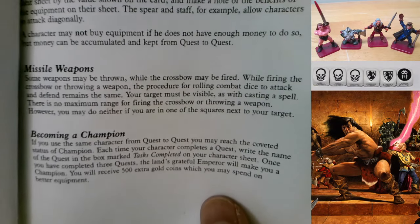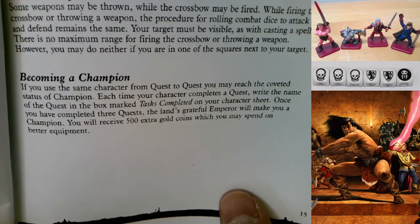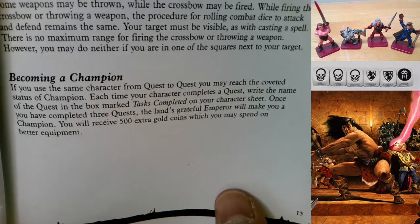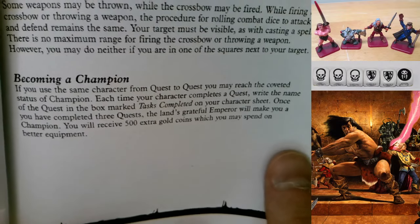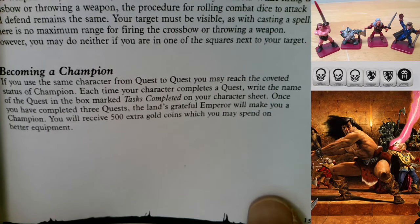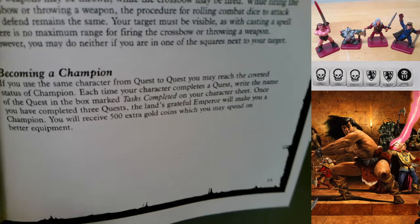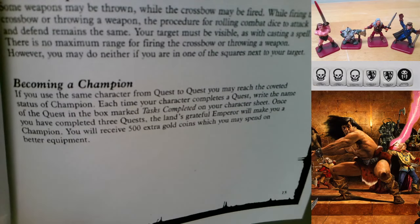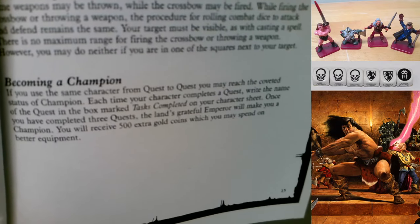Becoming a Champion - unique to this version: if you use the same character from quest to quest, you may reach the coveted status of champion. Each time your character completes a quest, write the name of the quest in the 'tasks completed' box on your character sheet. Once you have completed three quests, the land's grateful Emperor will make you a champion and you receive 500 extra gold coins to spend on better equipment. In the second edition you become a champion after three quests but get no reward; in the North American version you're declared champion if you defeat the witch lord in quest 14.